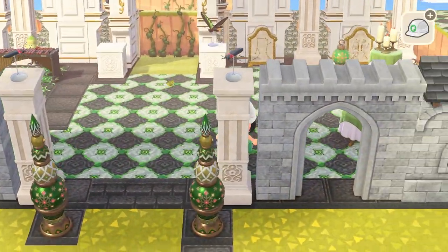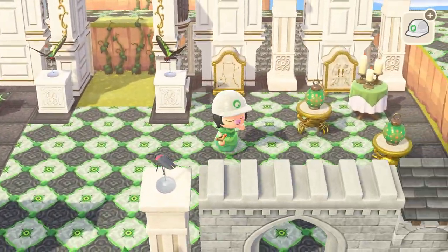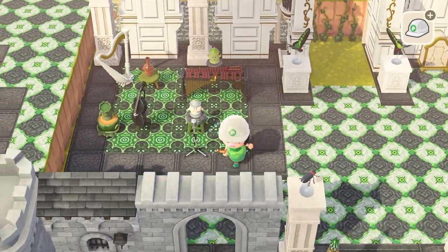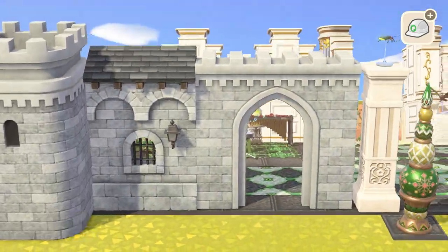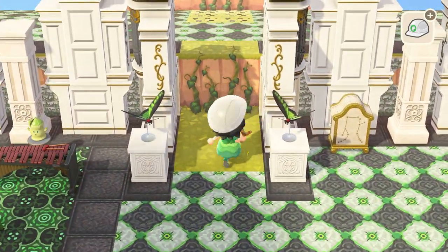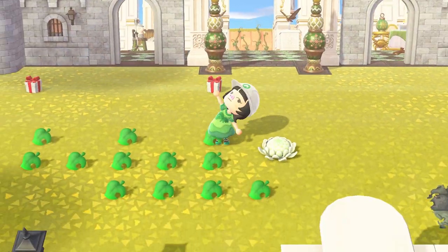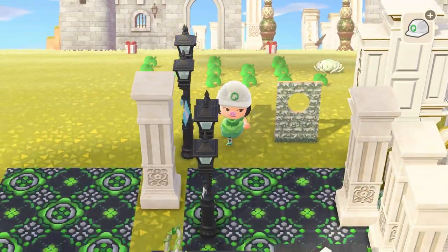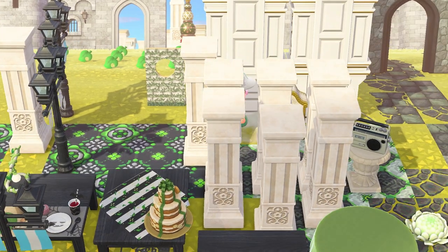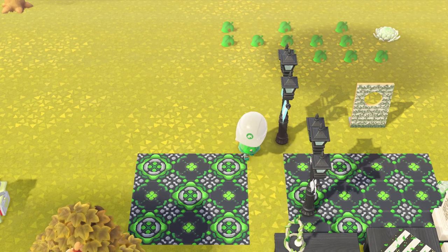For the most part, the first tier is done decoration-wise. I still need to insert the incline to get to the second tier, and the dresses to make it look like there are dancers on the first tier, but that's going to be in the next video. I just need that running space, or else I think I'll go wild with how cramped it feels.